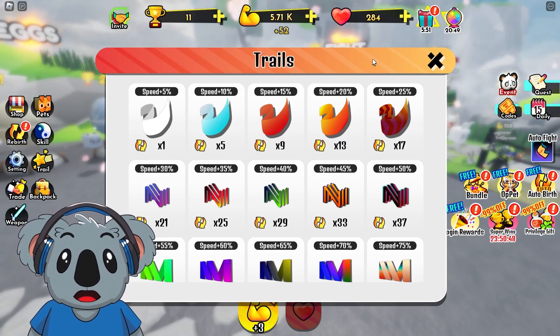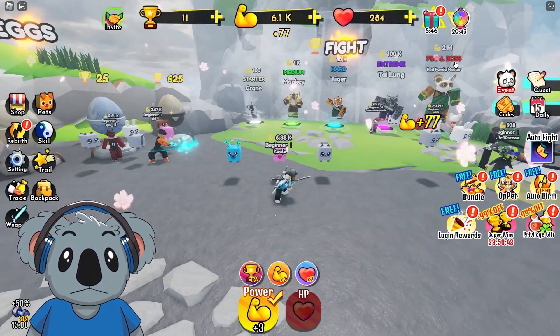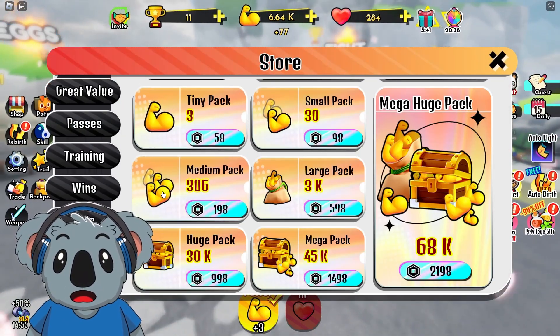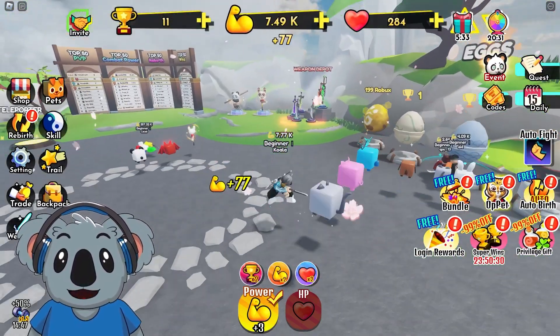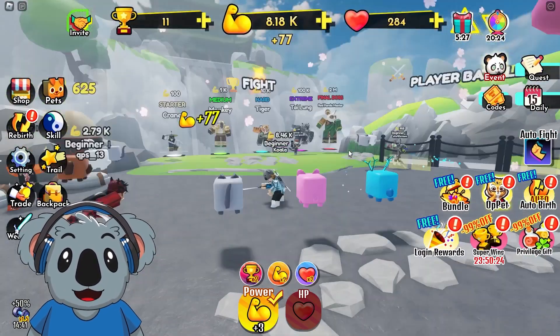We need to rebirth — that's a little annoying. Let's equip that gear. The passive training thing might be like double training, it's helping us a little bit at least. Next we need to defeat boss Tiger, and we need 10K for that.